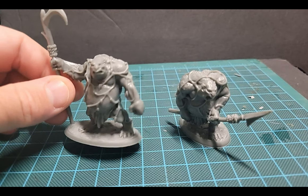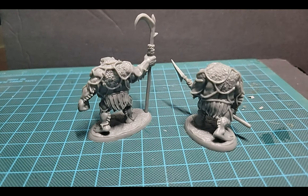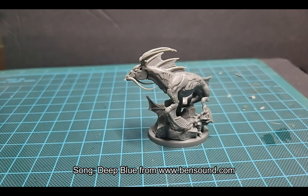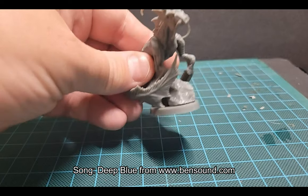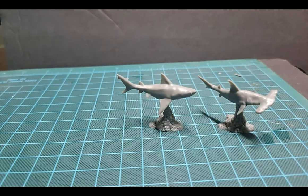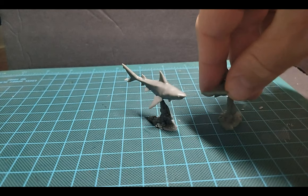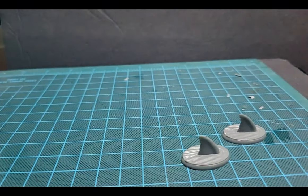Okay, here we have a mermaid flare and a mermaid harpooner. Next up is the hippocampus. Okay, looks like we have a hammerhead shark here, and a bull shark as well. And with those there's also a couple of shark fins.